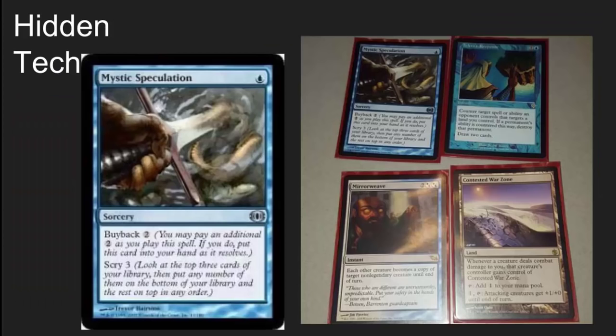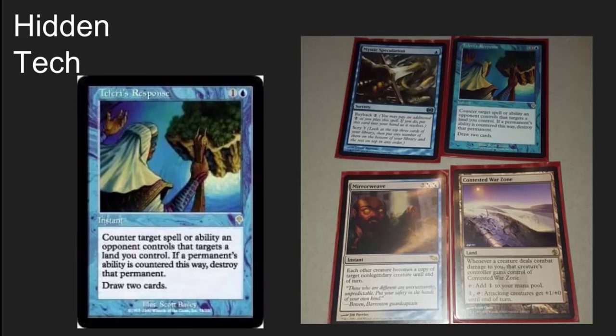There's some really cool hidden tech in this deck. Mystic Speculation — which is Scry 3 with buyback — when combined with a commander that's turning your lands into creatures, is very, very powerful. Scry 3 in an EDH deck should not be underestimated; it's often better to get to that fourth or sixth card than to draw an extra card. We also have Teferi's Response, a card I've played in Legacy that can be a complete blowout. It counters target spell or ability that an opponent controls if it targets a land you control — and your win conditions are lands. It's a beautiful two casting cost counter that draws two cards, like a Cryptic Command on crack that also counters activated abilities. Perfect for this deck.